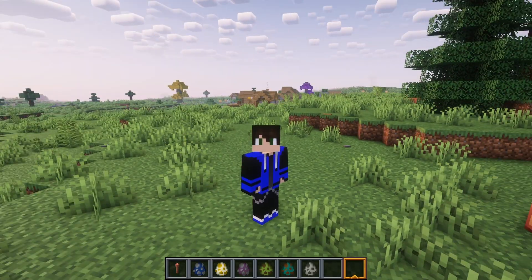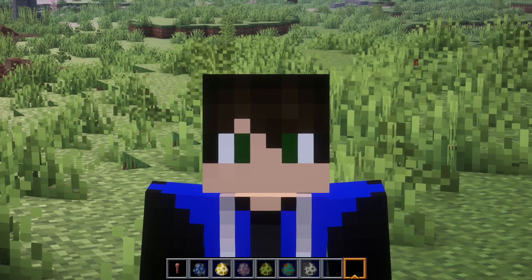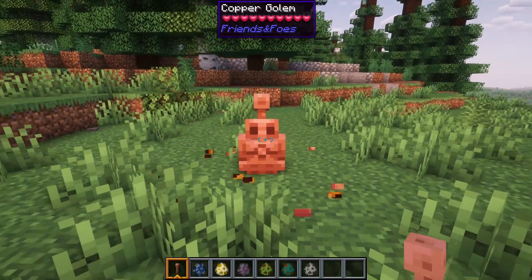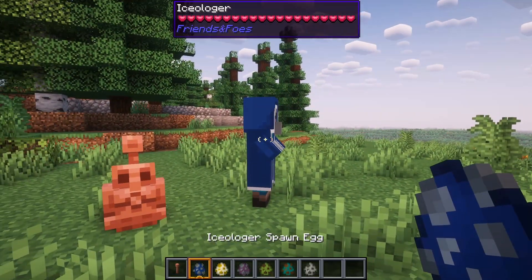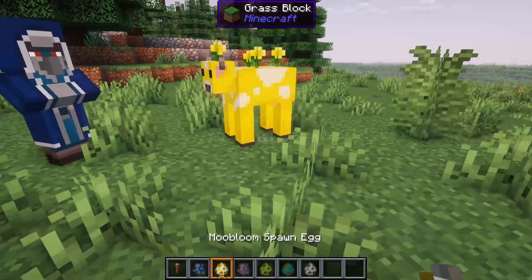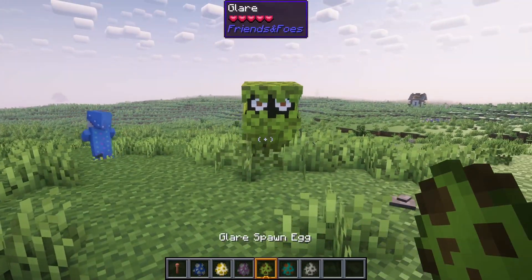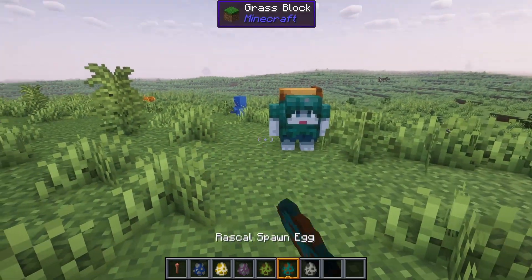Another cool mod that works really well with vanilla Minecraft is the Friends and Foes mod, which adds all the mobs from previous mod votes, including the Copper Golem, the Isolager, and the Moobloom. It actually gives each of these tons of unique functionality and uses. The mod also has a few new structures where you can find some of the mobs, but it's honestly already worth it just to see the Copper Golem finally in the game.